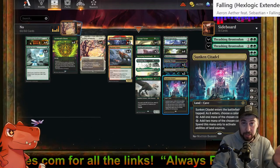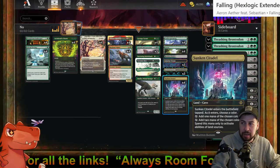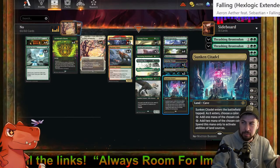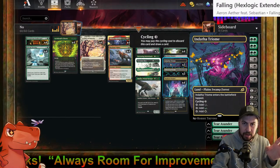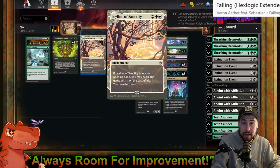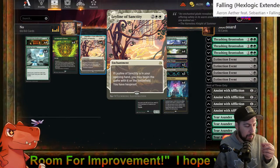Indatha Triome as a source of white — one of three. Maybe two, and then a Sunken Citadel. The first Sunken we're likely choosing green for Castle Garenbrig's ability, but the second one we could choose white. Maybe we search for an Indatha Triome — boom, all of a sudden we have two sources of white for Ley Line.